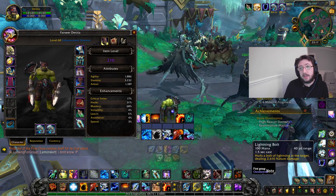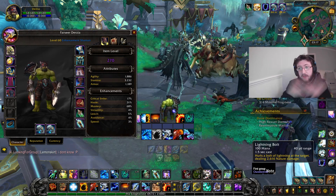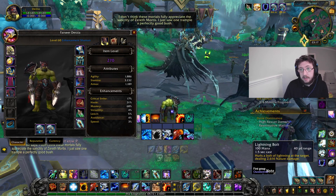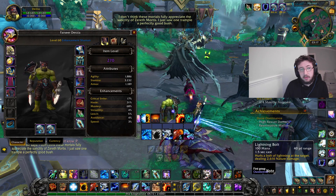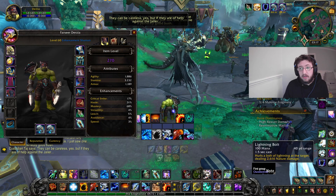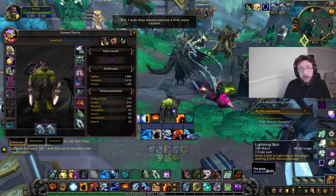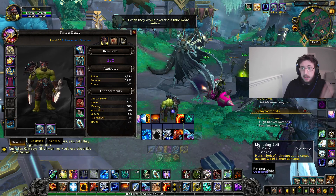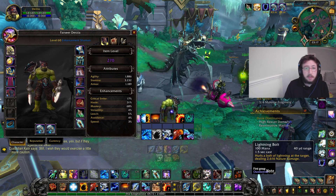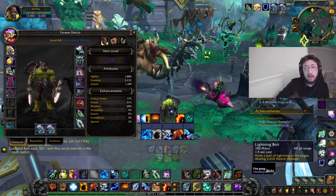Look at WoW Logs guys. Check the one percenters, ten percenters, five percenters, fifty percenters and compare. You'd be surprised how small the difference between a one percenter and a ten percenter is. Their Lava Lash cast count is slightly higher because every cooldown they're spamming Lava Lash — they know the routes and they're doing everything I've pretty much said here.